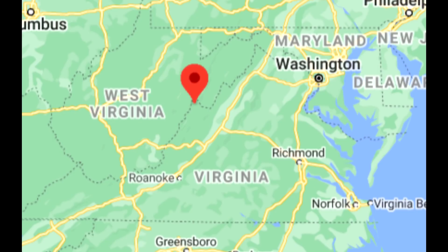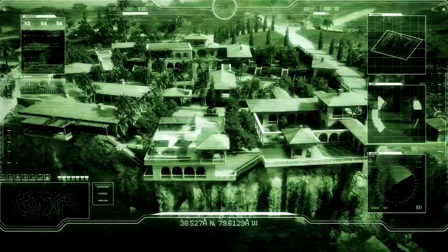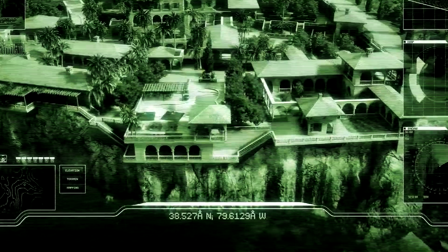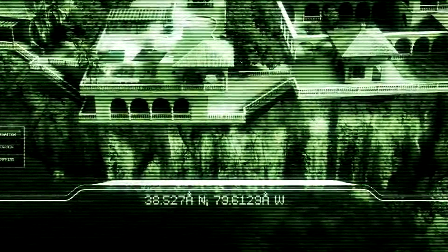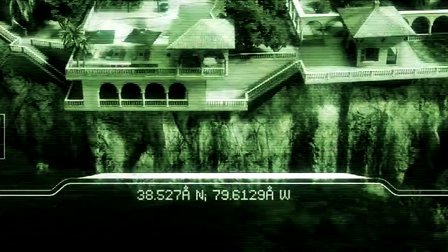You can say a lot of things about Rockstar, but they definitely aren't clueless when it comes to marketing. Why would they be putting these coordinates in this teaser trailer if they didn't know where they went IRL? There's no way they just put random numbers at the bottom of these teaser shots. And those coordinates will probably be in the actual game when the update releases as well.